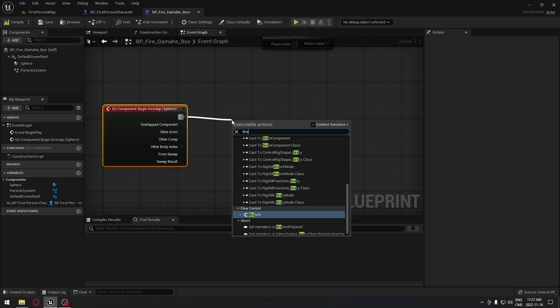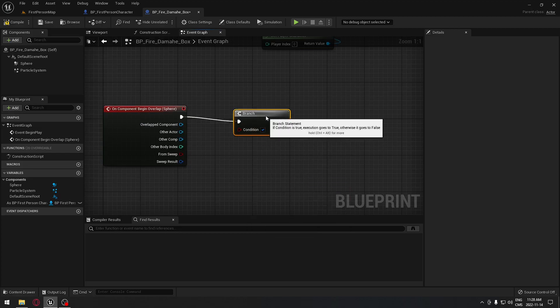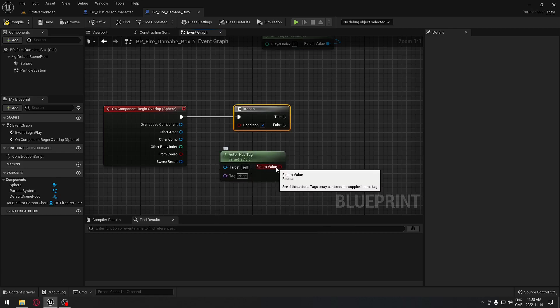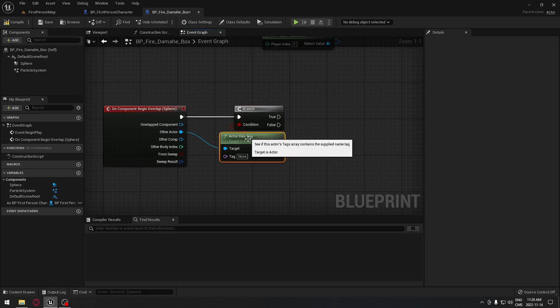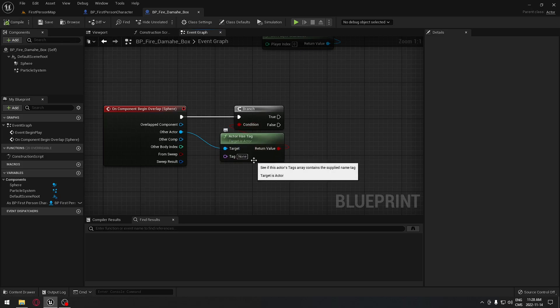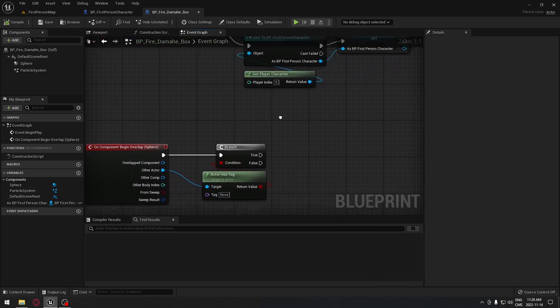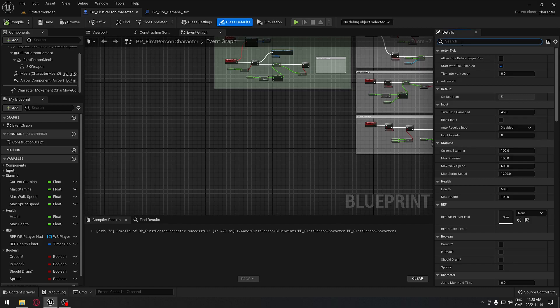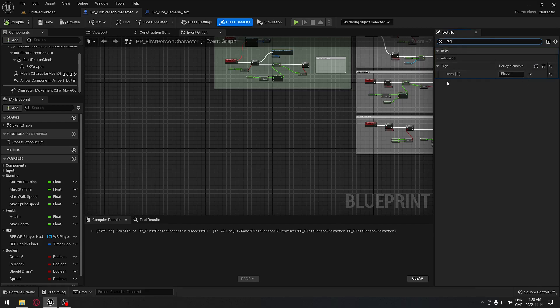We'll drag from that and search for Branch — you can also press B on your keyboard. We're going to search for Actor Has Tag and plug it in there, with the target set to Other Actor. Actor Has Tag means if the actor that entered the sphere doesn't have this tag, it won't lose health. I'll click on None and change it to 'player'. Now we go to our first-person character, go to Class Defaults, search for Tags, click the plus, add 'player', and compile.